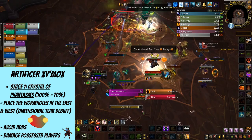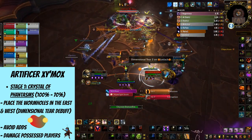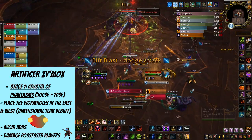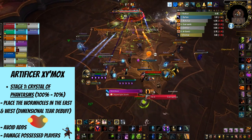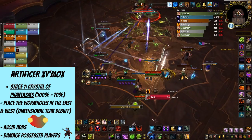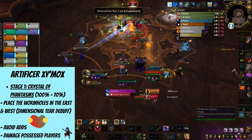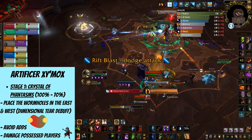The first stage is defined by the first relic called Crystal of Phantasms, lasting from 100% to 70% HP. There will be a green crystal in the air above the middle of the room, so you'll know it begins. If you're marked with Dimensional Tier, run to the far east or to the far west, opposite of the other marked player, and wait there until there's a wormhole spawned in your spot.